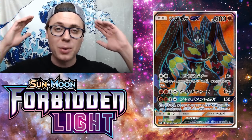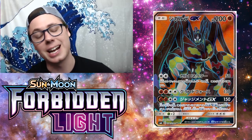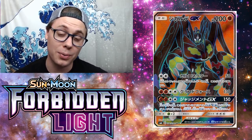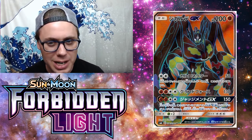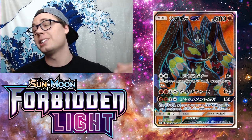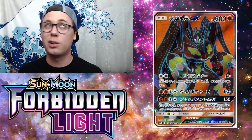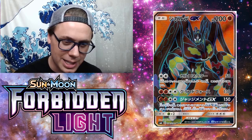Coming in at the number 8 spot, we've got Zygarde GX — my boy. He's got 200 hit points, which is pretty wild for a basic Pokemon GX. With a Fighting Fury Belt, we're talking 240 hit points on this thing — that's more than Gardevoir GX on a basic Pokemon. Totally insane.